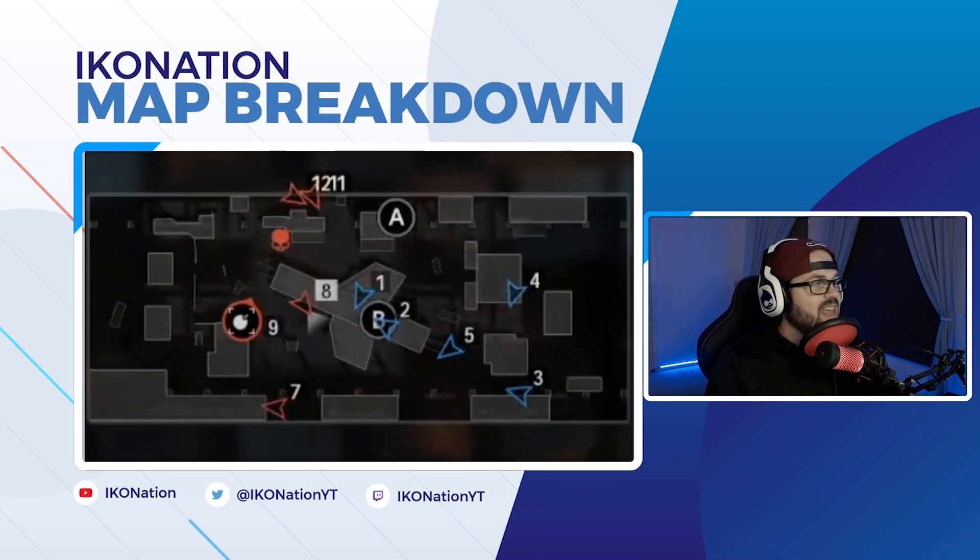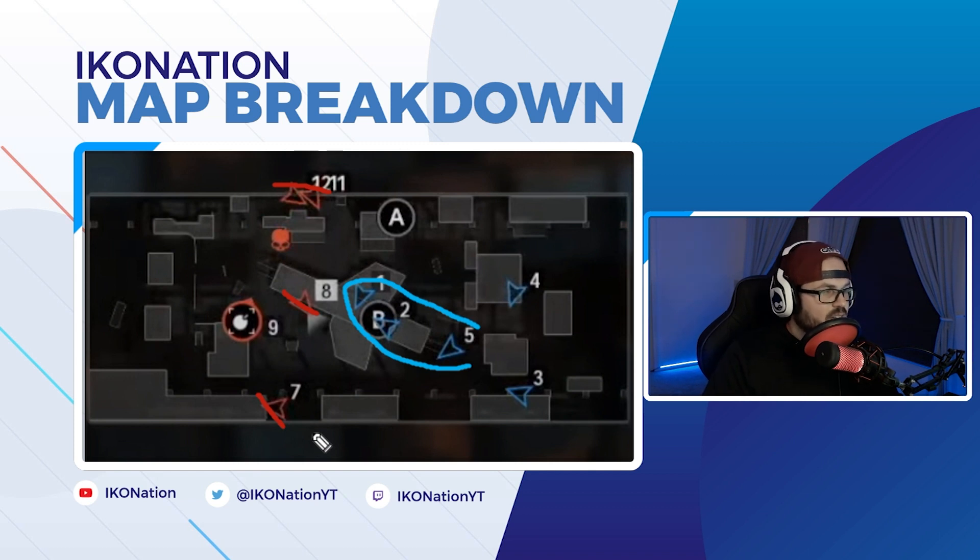Looking at the mini-map, the blue team on defense has pushed up and taken control of the B bomb site. You can't just give it up — it's going to be really hard to retake. On the flip side, the attackers have four or five players here and they're playing kind of passive, just trying to get a pick.